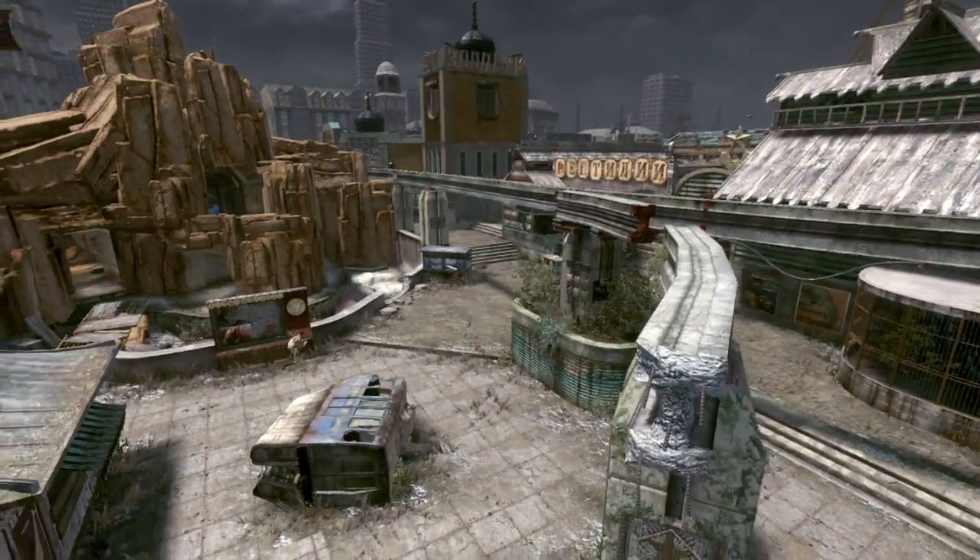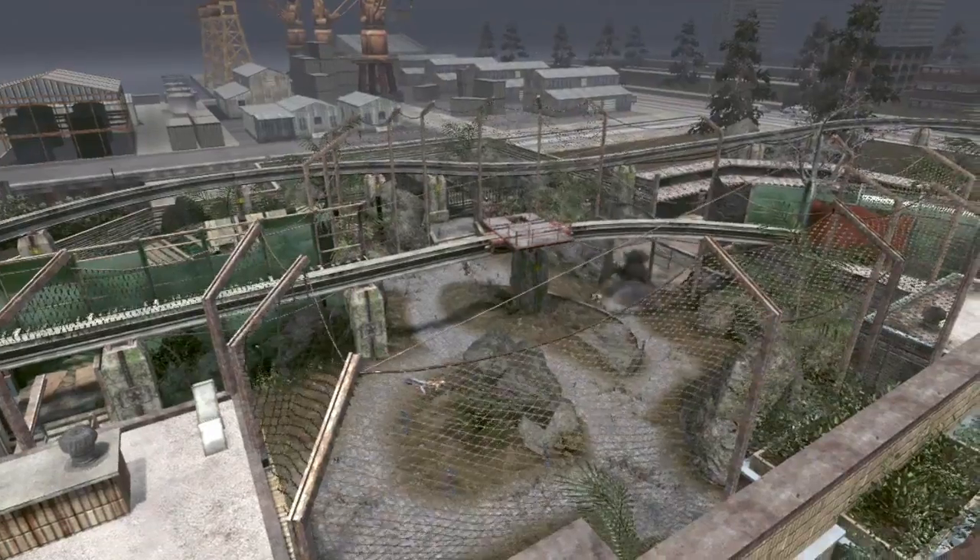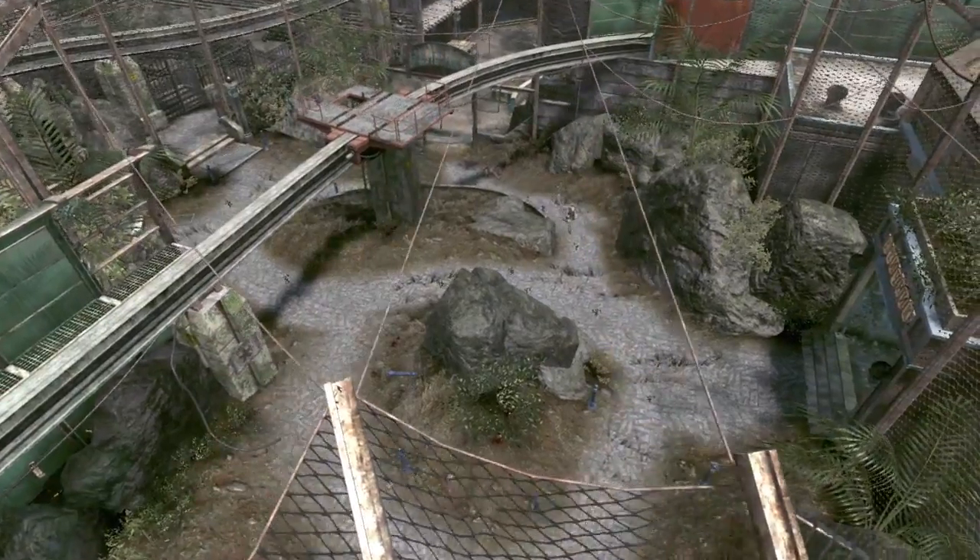Zoo takes place in an abandoned Soviet zoo. It provides a lot of overwatch positions. There's a monorail that runs throughout the entire zoo. A good tip for Zoo — I would say — would be to get on the monorail. If you can get up there, you can walk around most of the level. It's a great advantage point.